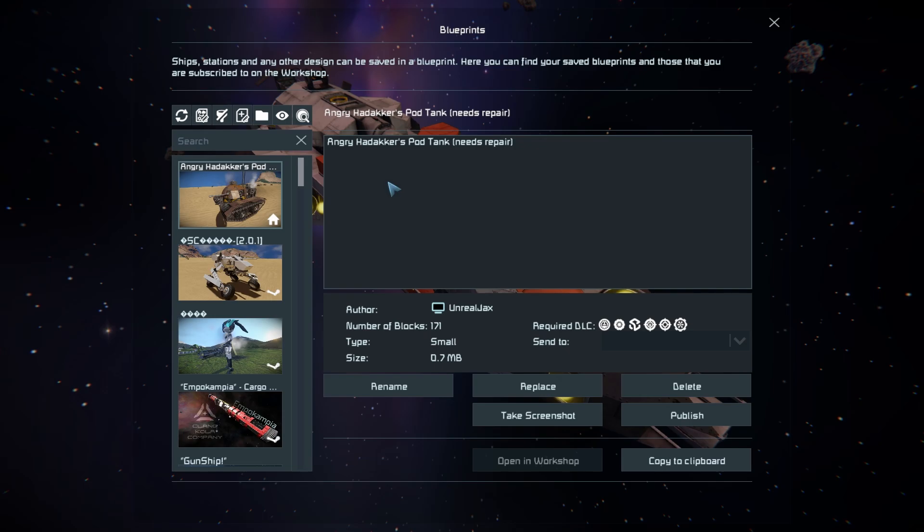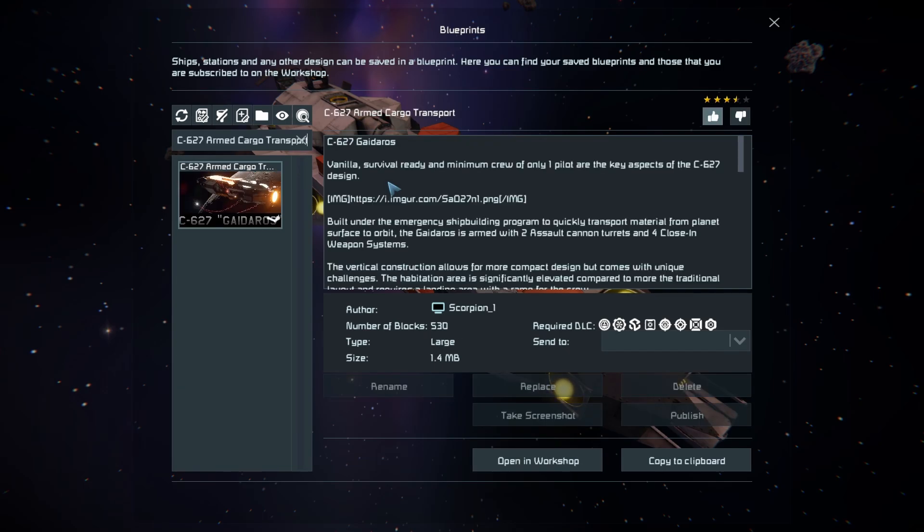Press F10, find it in the spawn menu — there it is. This ship is 530 large blocks using a bunch of the DLC packs. It's vanilla survival ready and uses no mods, but it does have a couple of scripts listed on the workshop page: the automatic LCD scene script and an enemy radar script to see if anyone is trying to sneak up on you.